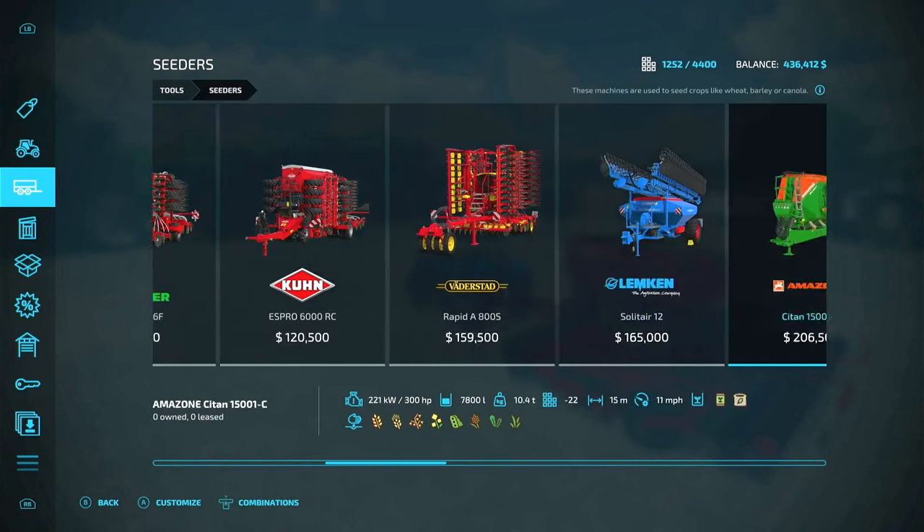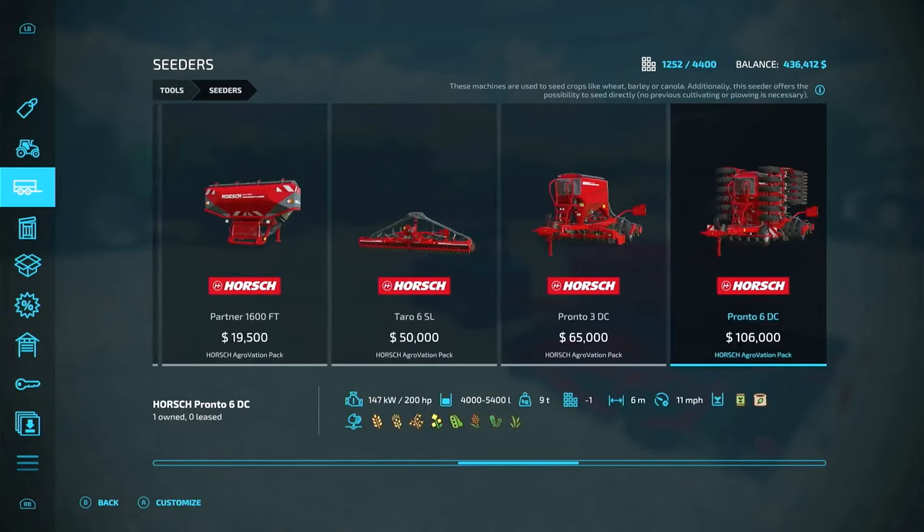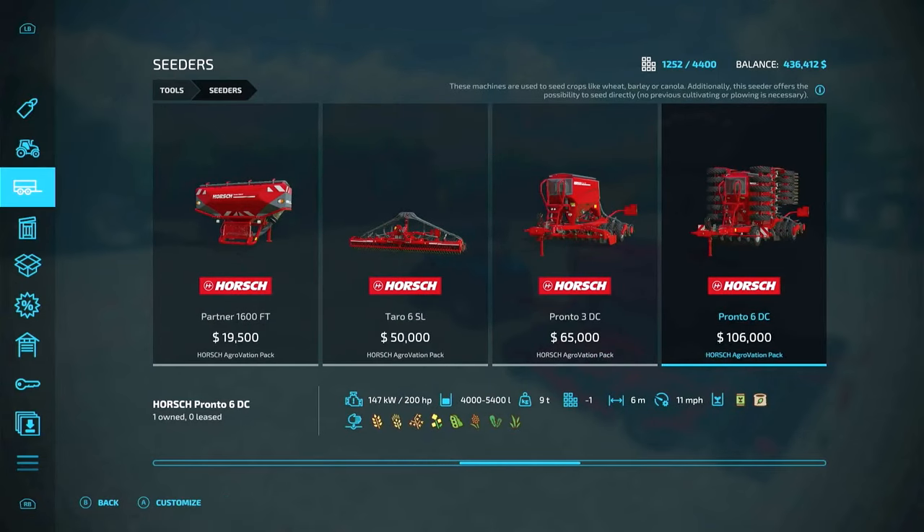However, after looking at the Horsh, check this out — the Horsh Pronto 6DC, part of the Horsh Aggravation Pack. It is also six meters wide, but it goes 11 miles an hour — two miles an hour faster. And you only need 200 horsepower to pull it, so 10 less horsepower.